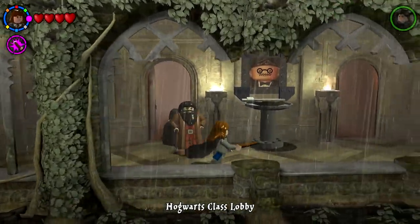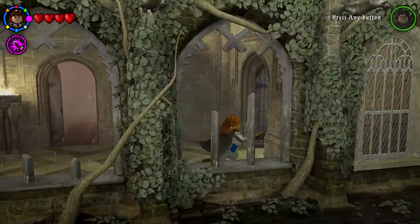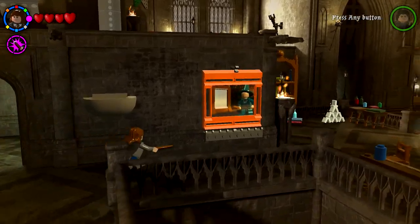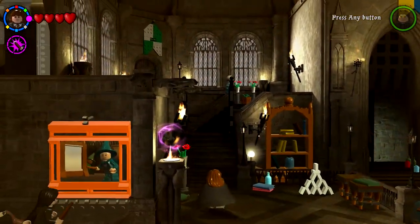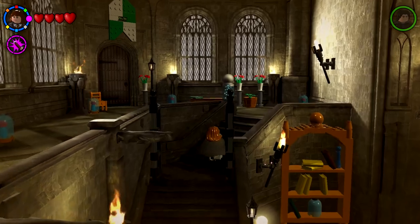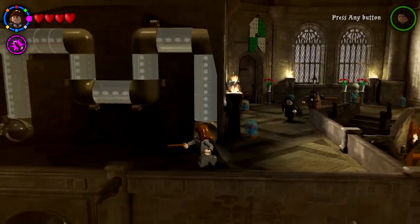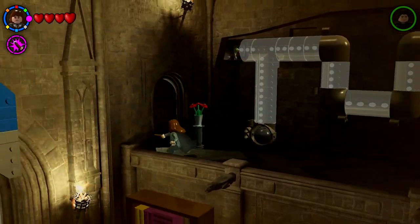Now that we're done with this hallway, the other part of the class lobby — I feel like that's really it for the class lobby. If we go to the left, it's sort of like the outside garden area. I kind of want to make my way back to the Gryffindor house — that would be fun.